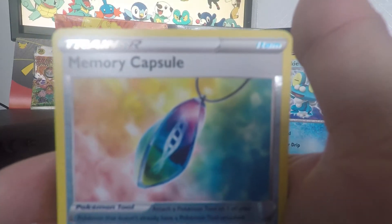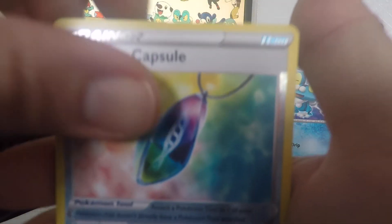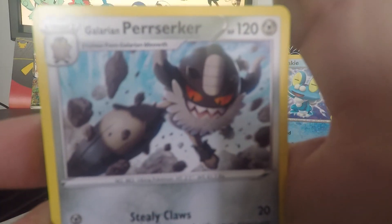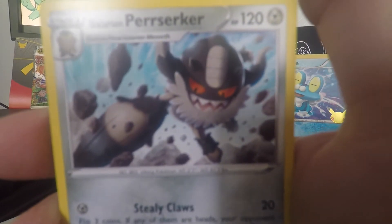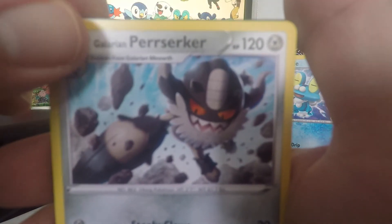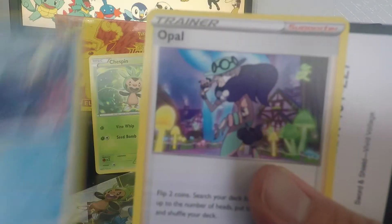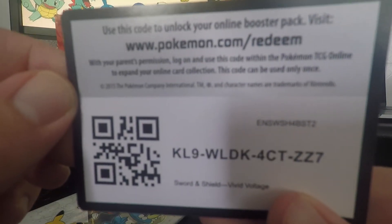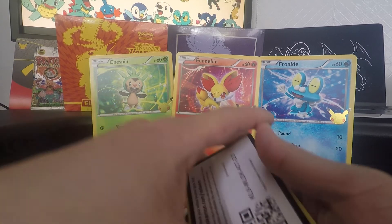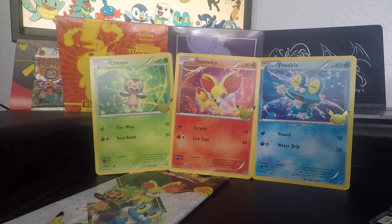A reverse Memory Capsule for that mega evolution stone — very nice. The rare is a normal rare, nothing too impressive. He is angry, just like how we all are when we don't pull a secret rare — so it's alright. We have some energies, a Sableye, the Wailord, Opal, and a code card. Nothing too impressive so far. I've opened three different packs from three different First Partner sets and nothing that impressive — not sure how these are in value at this point.